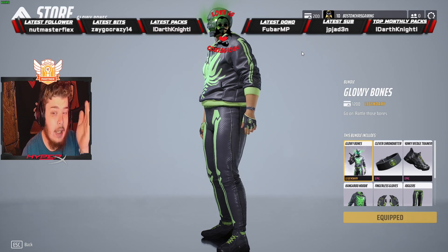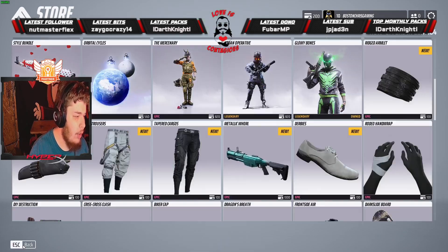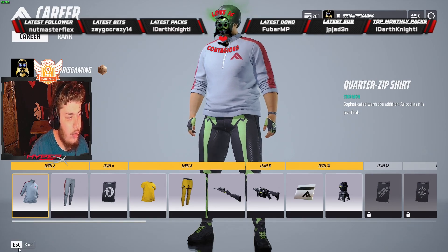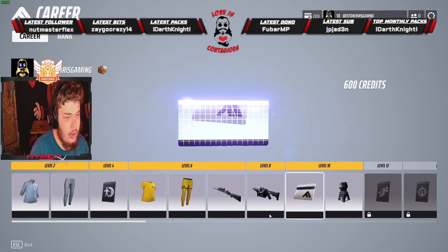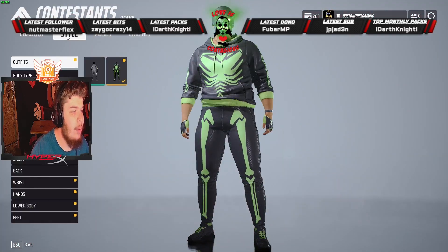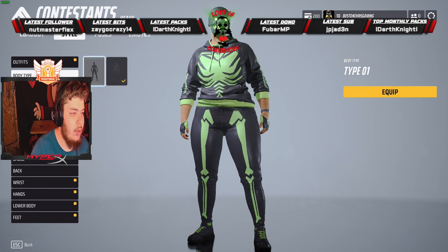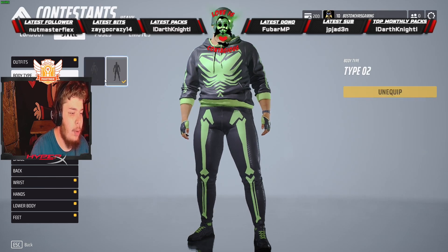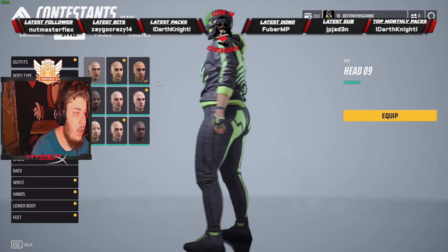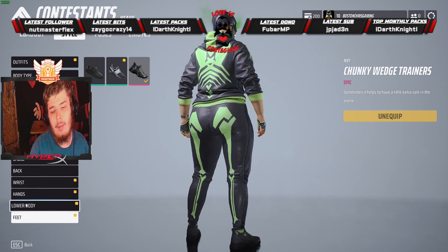There's character creation too. I can choose my heavy build style — I've got a Type 1 and Type 2, one of which is female. You can do your face — there are different faces, though I can't see them because I've got a mask on — different shirts, every single thing. This part of the game is very much like PUBG: different outfits and you can change everything about your character.